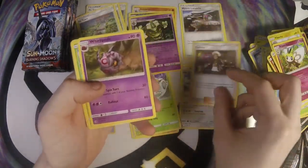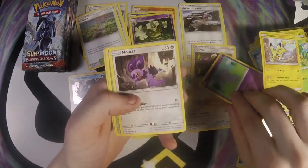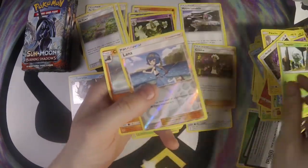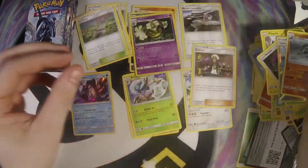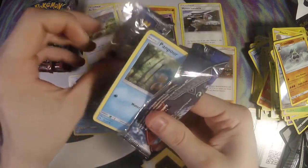Electric, Naganadel, Guzma — hey! — Whirlipede, Pansage, Espurr, Pikachu, Noibat, Dewpider, Lana, and Crabominable. Pretty good! I will hurry up these next couple packs so we have a little bit of room.